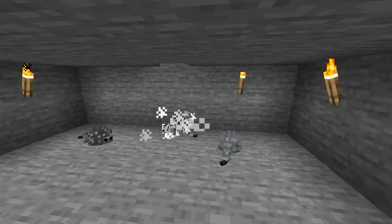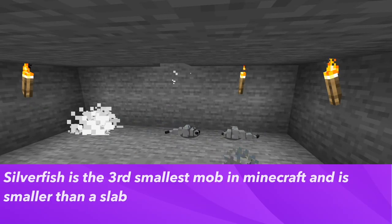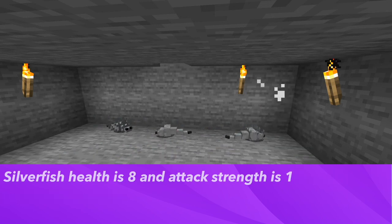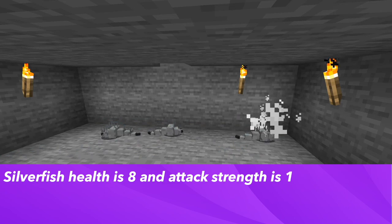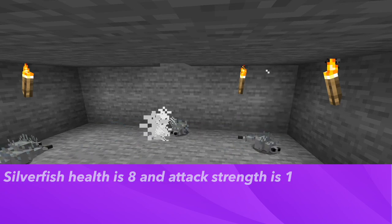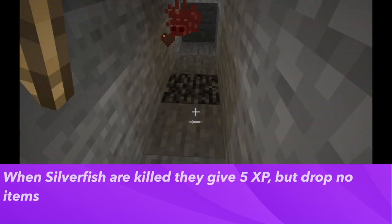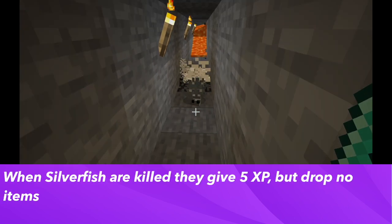Let's get into detail about the silverfish in Minecraft. The silverfish is the third smallest mob in the game and is smaller than a slab. The health of a silverfish is 8 and its attack strength is 1. They are a hostile mob and attack the player on sight. When killing a silverfish they drop 5 XP but no items.